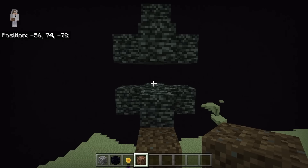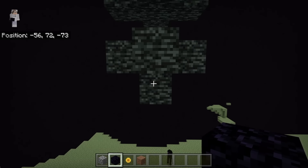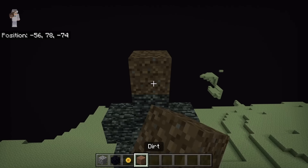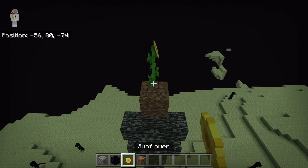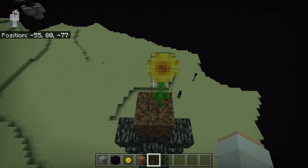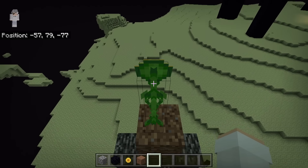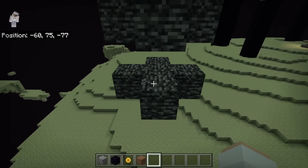After the end gateway portal is broken, break those two dirt blocks. Then find the west side of the end gateway. To do that, place down a dirt block and place a sunflower on top. The front of a sunflower always faces east, which means the back always faces west. So the west side of the end gateway is in the direction the back of the sunflower faces.